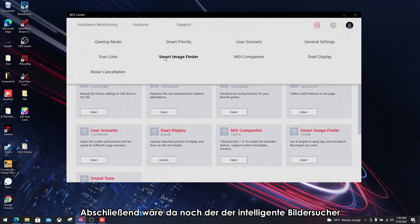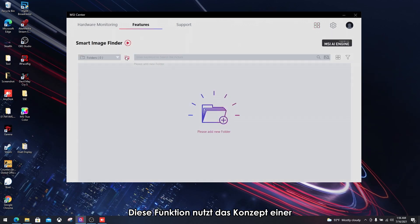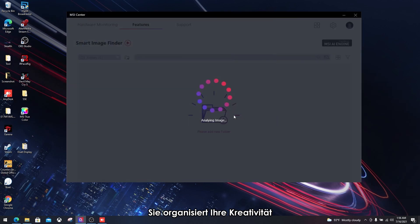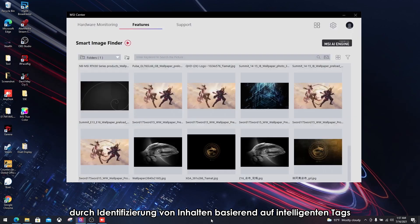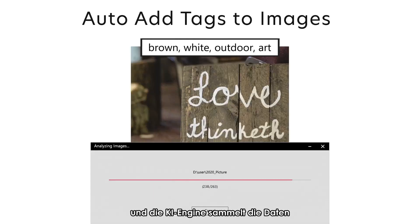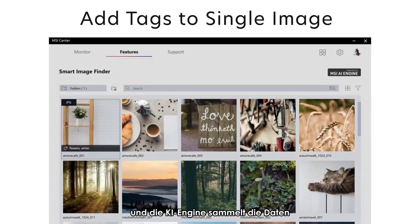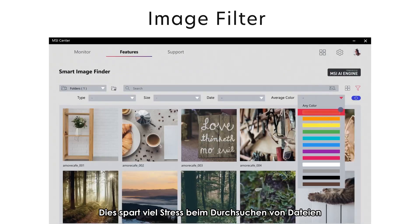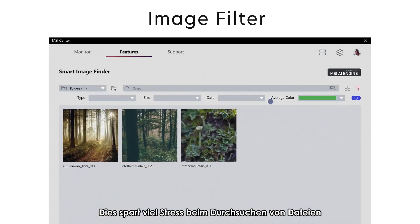Finally, the smart image finder. This feature uses the concept of a search engine to categorize your photos. It organizes your creativity by identifying content based on smart tags. All you need to do is add the path of the image files, then let the AI engine gather the data. When it's done, you can organize the photos with ease — that saves a lot of hassle digging through files.